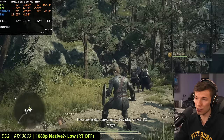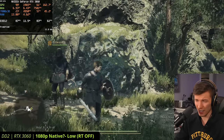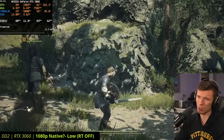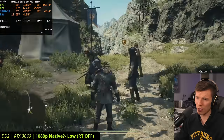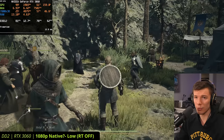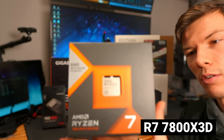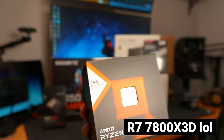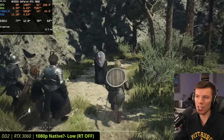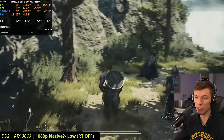Do you see how flickery the trees look? We're on low settings, and shadow resolution is causing everything to flicker all over the place — it looks really, really bad. Also worth mentioning, I'm running this with the fastest gaming CPU in the world. We're going to take a look at CPU performance later in the video because this game is very CPU limited at times — it could be more demanding on your CPU than your GPU.